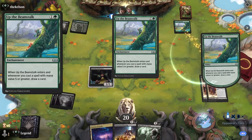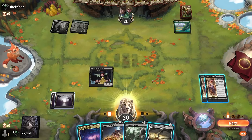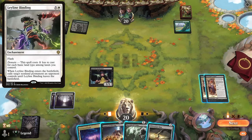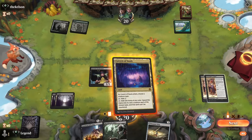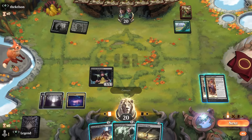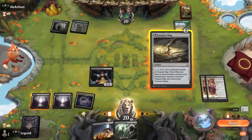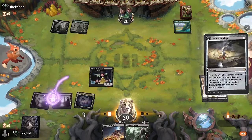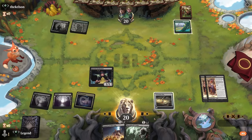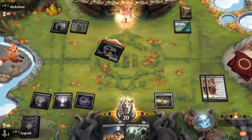Our opponent is on a domain deck with Up the Beanstalk. The main card we're worried about here is a Leyline Binding, although with double Talent that's less of a concern. This could be a winnable matchup since our opponent isn't going to apply pressure very quickly, so we have time to sculpt our draws — and if we find our demon and keep hitting our land drops, we might be able to combo off.